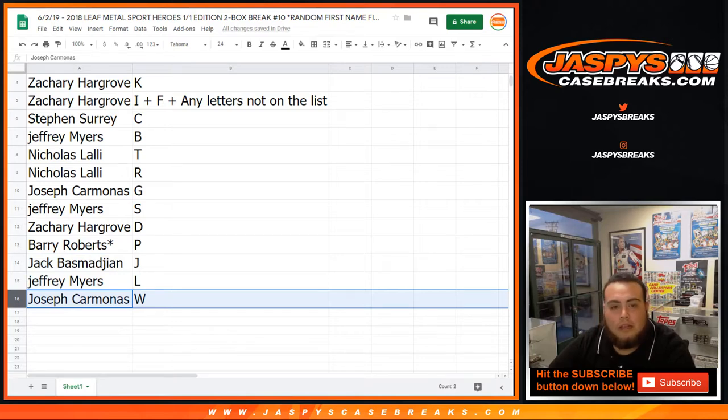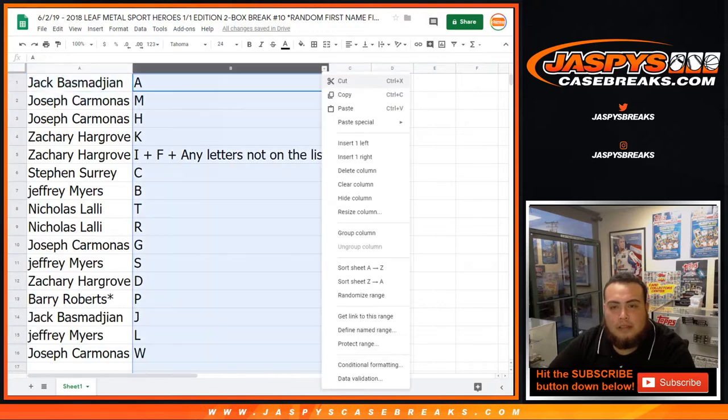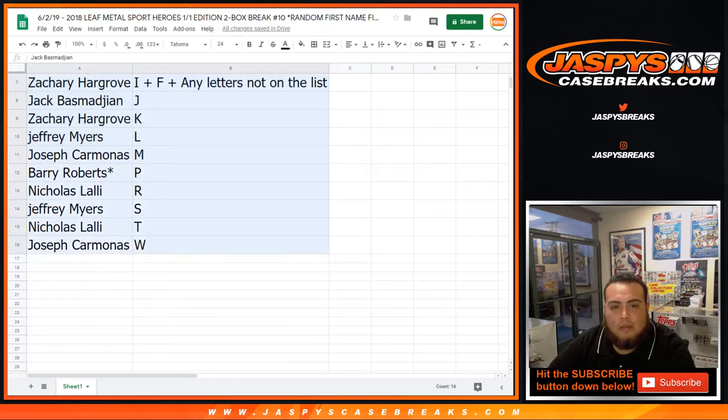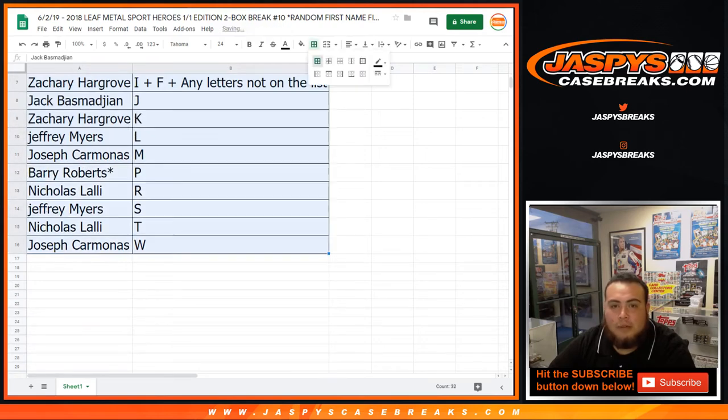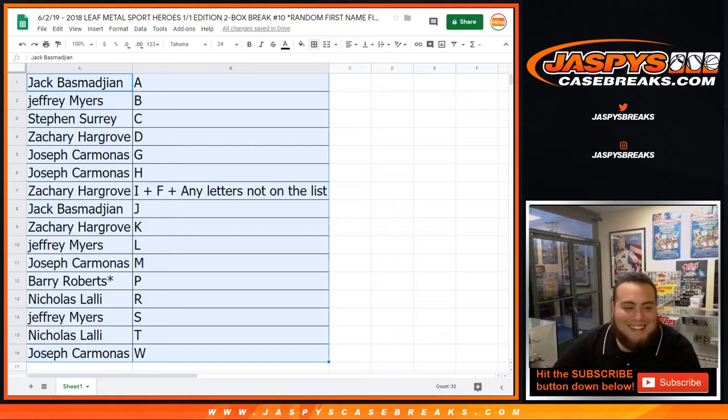Stephen got the best one, C. Okay, well there you go. Let me actually alphabetize this A through — that way. And if you guys want to make any trades, I'll give you a couple minutes. These are the last two boxes of the case, so no need to tread around. I'll give you about 30 seconds — if I don't see any chatter in the chat, I'm assuming nobody wants to trade. Or maybe nobody's actually watching.